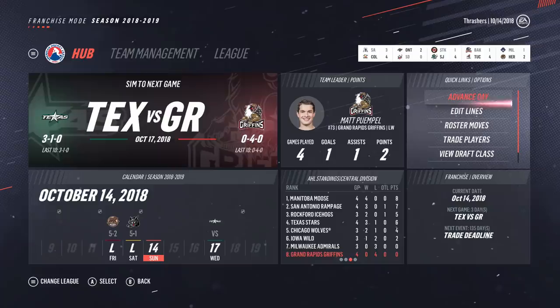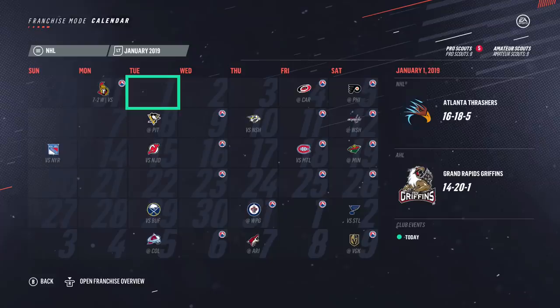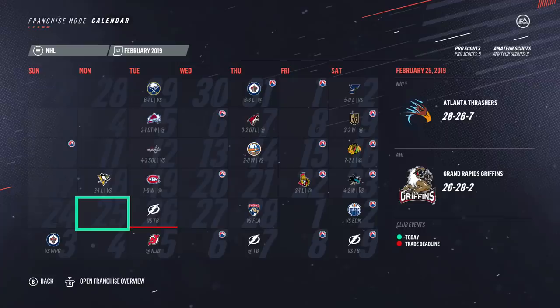Just into January 1st — coming off a big 7-2 win against the Senators. We're actually right around 500 — 16, 18, and 5. Playing pretty well since our 0-3-2 start. I think signing all those free agents definitely helped out. I haven't made any trades — thinking I'll probably just wait until the deadline. At the deadline you can make trades easier with the lower salary cap, and there'll hopefully be some teams really trying to make that playoff push. Now at the trade deadline — check this out, we actually have a positive record, 28-26-7. Kovalchuk is our leading scorer with 43 points — apparently became a playmaker, 34 assists.